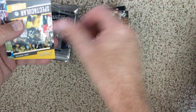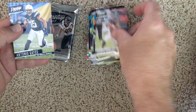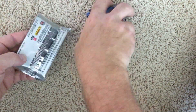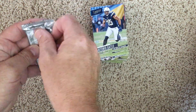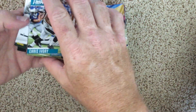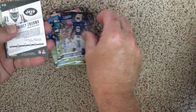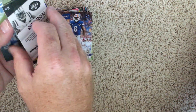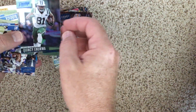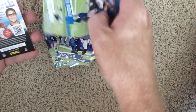Charles Harris rookie, James Harrison. Alright, last pack — let's hope for something good here, a little last-pack magic. Quincy Wilson rookie, another one of these shiny cards, and just base.